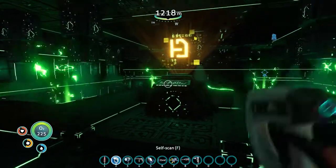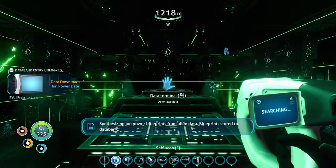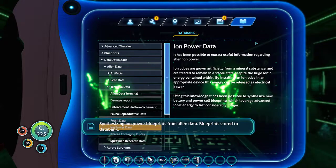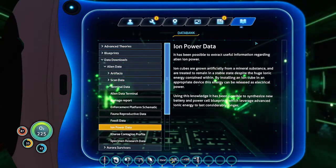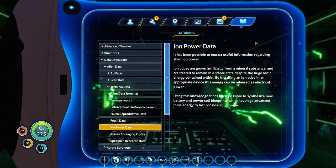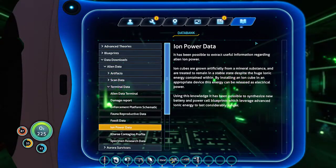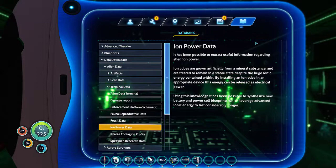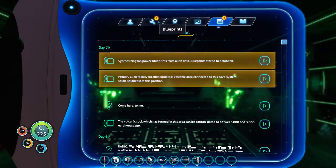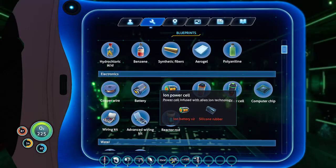A Reefback has glitched into a wall. Something you may have been interested in — originally they were supposed to be reefback eggs. Ion cubes are ground artificially from a mineral substance and treated to remain in a stable state despite the huge ionic energy contained within. By installing an ion cube in an appropriate device, this energy can be released as electrical power. It's been possible to synthesize new ion battery and ion power cell blueprints, which leverage advanced ionic energy to last considerably longer. I'm probably going to end up making a lot of those.